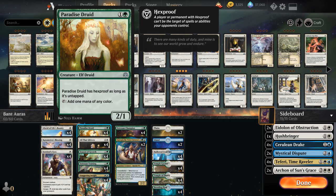Paradise Druid is a two mana 2/1 Hexproof creature as long as it's untapped, and can also function as a mana creature. So if we put Sentinel's Eyes on Paradise Druid and give it Vigilance, we can attack with our Druid while still retaining Hexproof, making it a safe target for various auras so we don't get blown out by a removal spell.